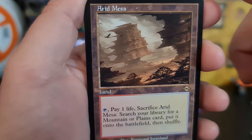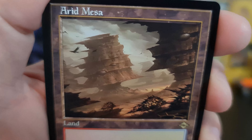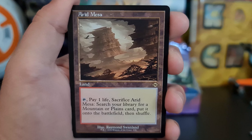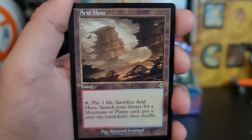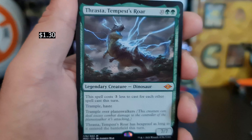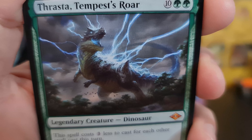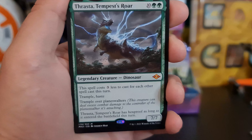All right — another fetch land! This is starting off to be a really, really nice set booster opening. God damn, hell yeah, guys! And a Thraster Attemptus Roar. Damn. We're doing well — what a good opening so far. And a Glimmer Band for the foil.